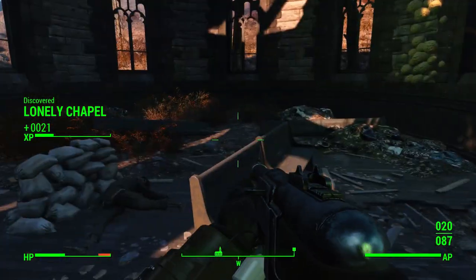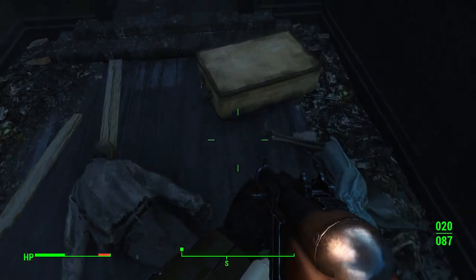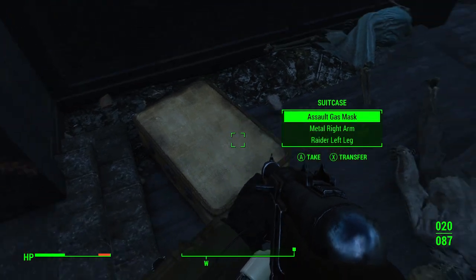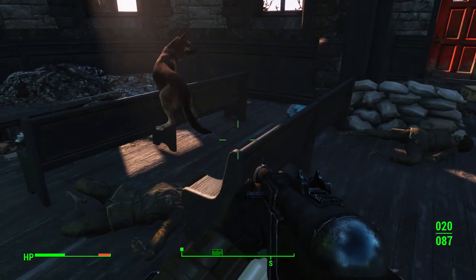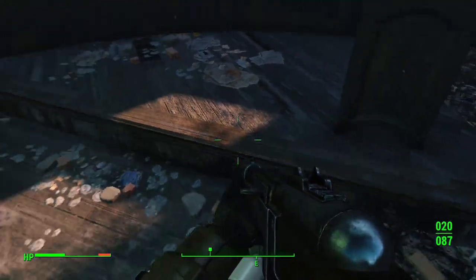It's a lonely chapel. I think it's nice that there were people trying to hole out in the chapel — or maybe this is actually people from before the war, except one of them has an assault gas mask in there. Sometimes it's hard to work out what's pre-war and post-war. The dog's praying — oh, that's adorable. That's really, really adorable, dog. Yeah, let's head back down.